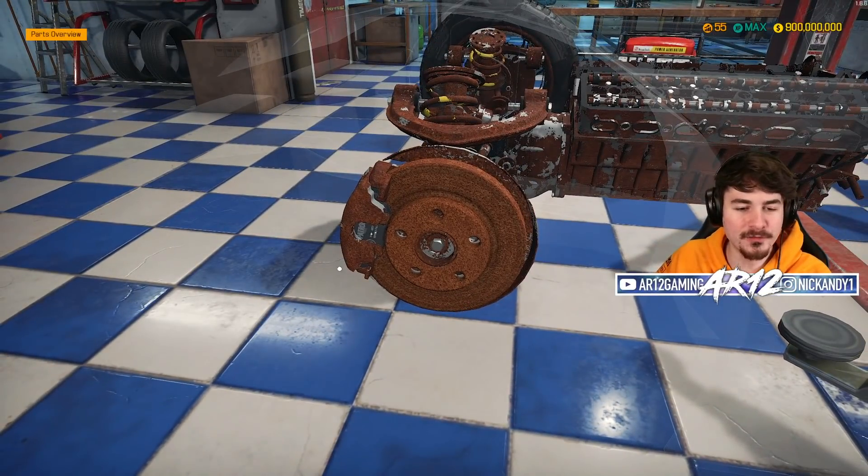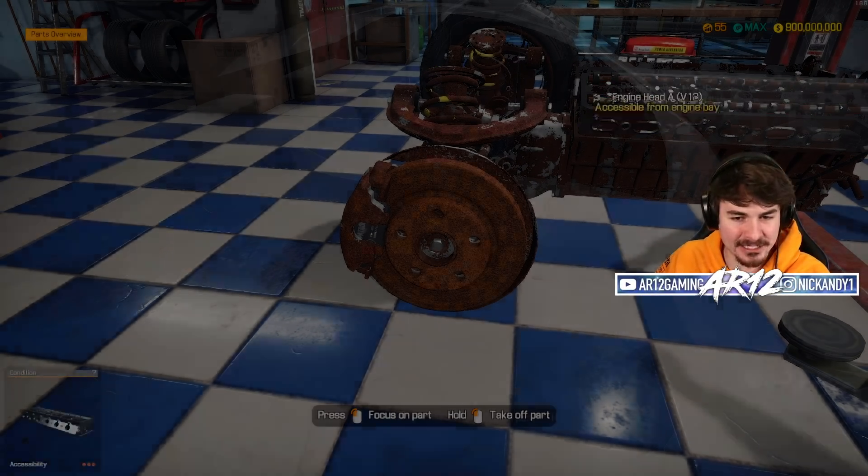Let's get rid of all of these nasty parts, all of this nasty suspension. That engine is going to have to go. There's no actual rust on the body of this car, but I still feel like we should bring the welder over just to be safe. Use the welder for a thousand bucks - there we go. It's taken out all the little scratches.